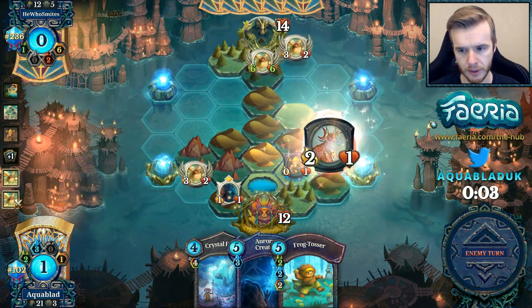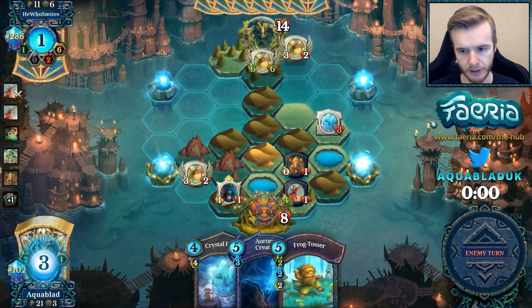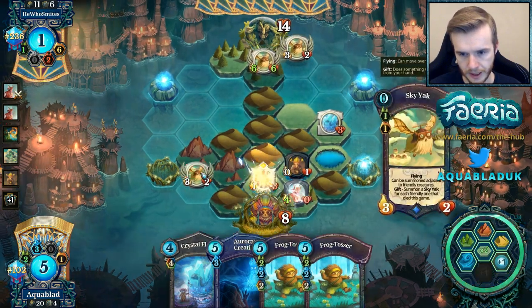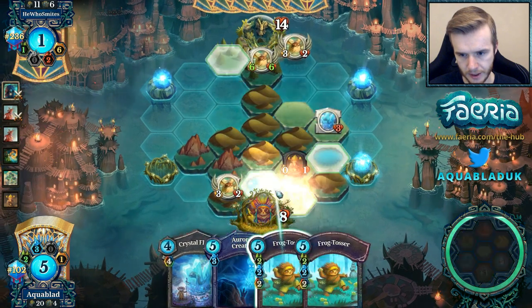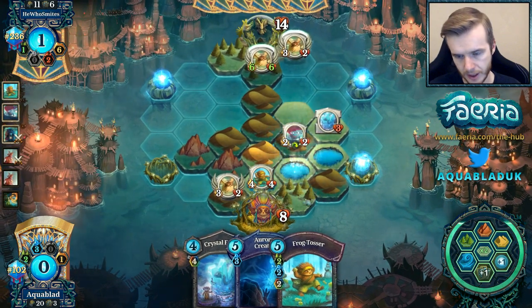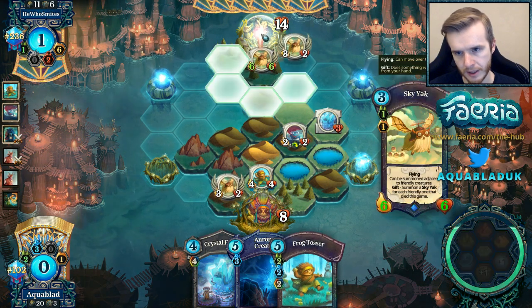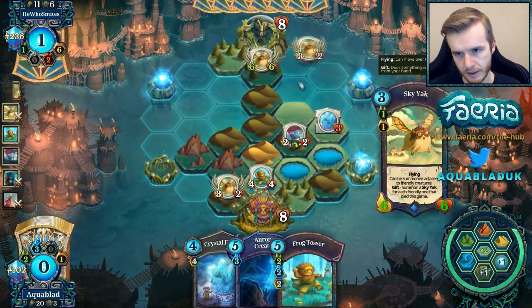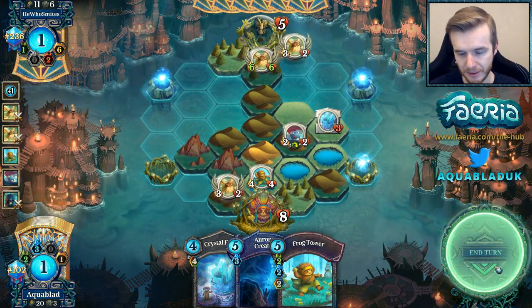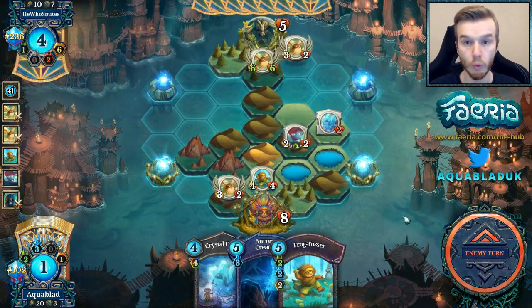Creating another avenue for Wind Soldier in the future — four attacks is kind of sad. So we'll probably use Aurora on this guy, then use the Frog Tosser. We can move here, move here, then Frog Tosser this, hopefully get the Frog here at times. I guess I should have played it here to get the Frog there — that was a bit of a misstep. Set up lethal, hope for the best. Get plus one in case we need a Frog Tosser next turn, but I think this is going to be the last turn for one of us.